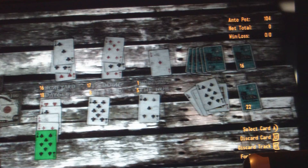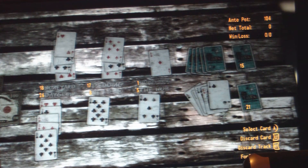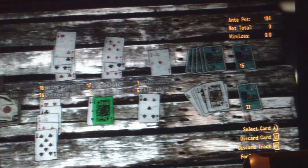Gonna mess him up. Alright, I really want to place that card there because then that'll really help me, but for some reason it won't let me. If I can place that, then it makes no sense. Alright, that would give me the 26 — that's the max I can go to. So I pretty much won that one.